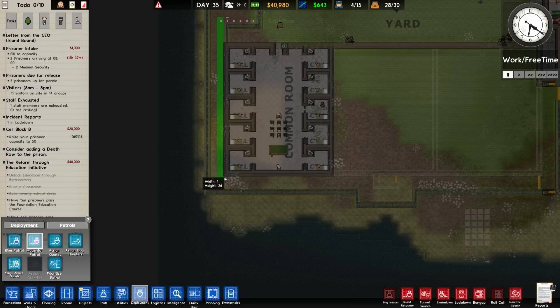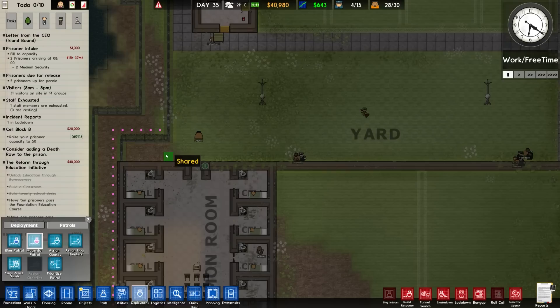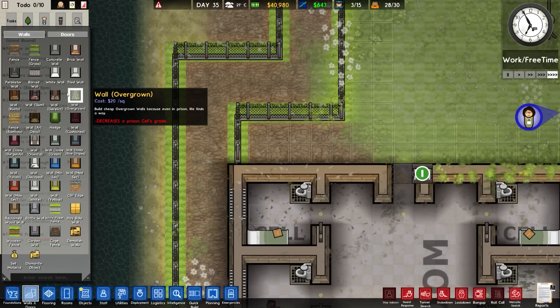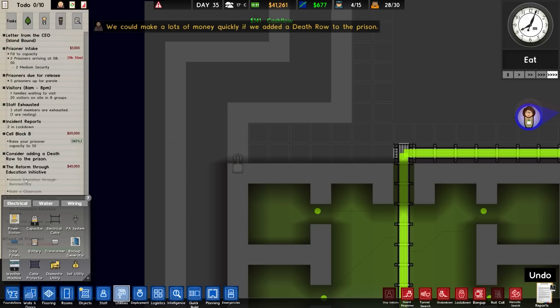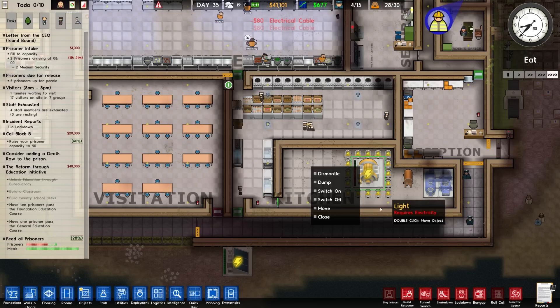Just going to double check our deployment and patrols. We want to have a magenta patrol - magenta patrol will patrol around the back here, up and round, up and round, to there. This actually patrols all the way along the outside. I'll put a door in there then. Walls and doors - large jail door, that'll go in there. Utilities and wiring - door servo will be placed, followed by the grid blowing up.